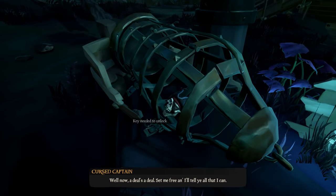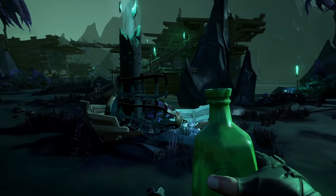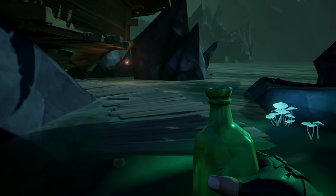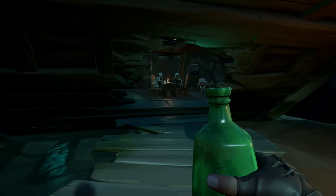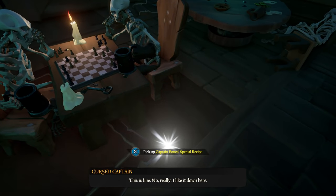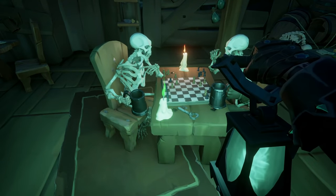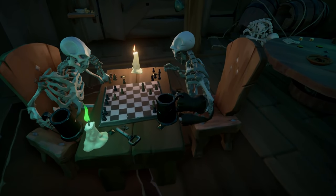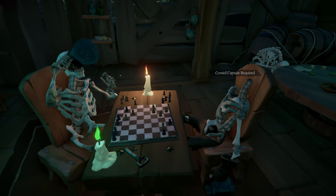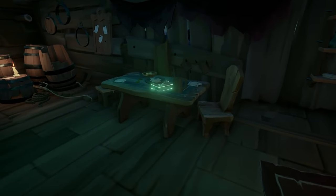Now that the Cursed Captain is unlocked, pick up the recipe and go to the back of the ship. There you'll see a chess game. To activate this scene, take out your lantern and light the candle on the desk. Note: to the left here is the first of the Cursed Captain's books — go ahead and read it. After lighting the candle, pick up the recipe and wait until it asks to refill the tankard. Whatever Captain Bones puts in that special recipe makes your head explode — do not drink it.